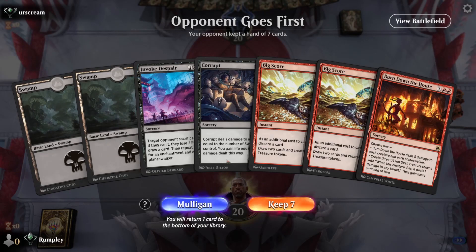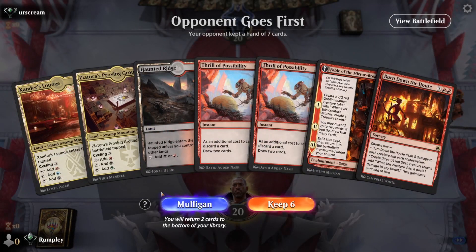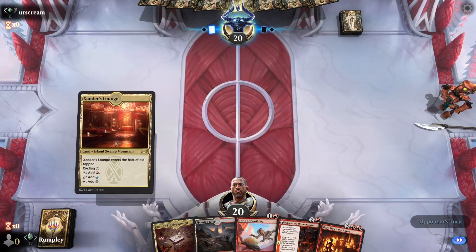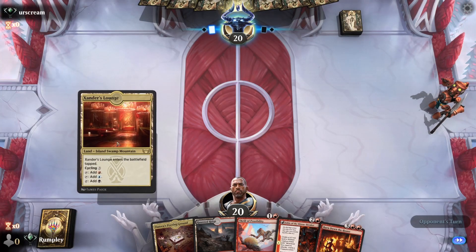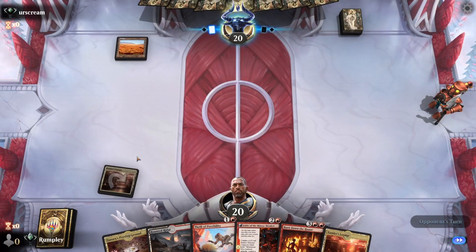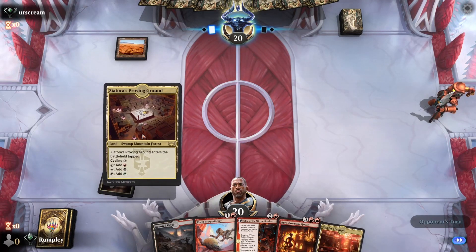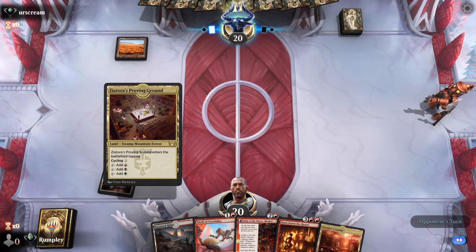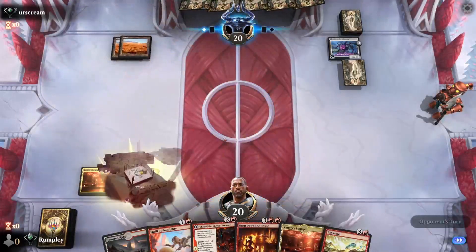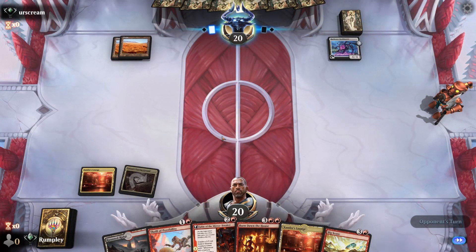Game 2: Opponent keeps their hand and we mulligan the first hand, keeping the second — it looks better. We can discard one Thrill of Possibility. Our first spell will be Fable on turn three. Opponent is on a Plains — could be soldiers, could be mono white. They play a Bank Buster. We'll need an Arcane Bombardment to really shine in this matchup.